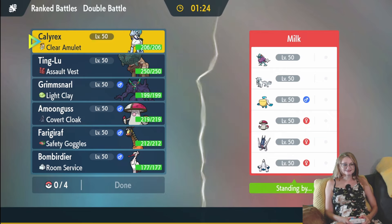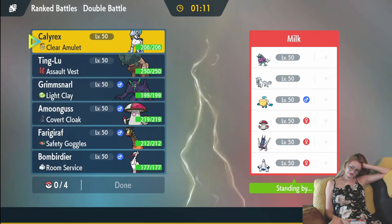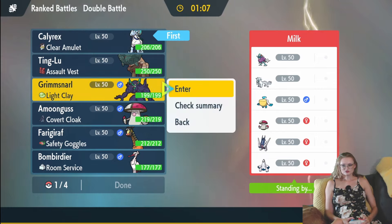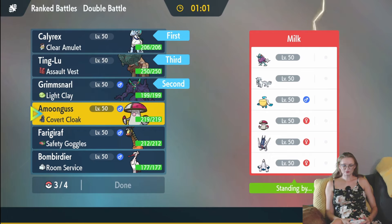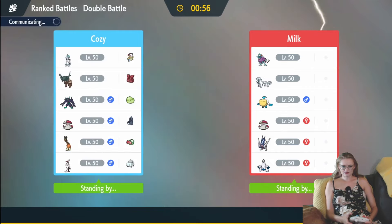That's an Eviolite Duraludon plus our Calyrex. We're going to need Ting-Lu. This team's just really bad against Rain teams — that's the problem. I think I just go straight Grimmsnarl-Calyrex lead. We are going to need Ting-Lu and probably Amoonguss too to get through these Stamina mons.